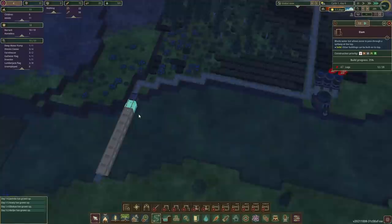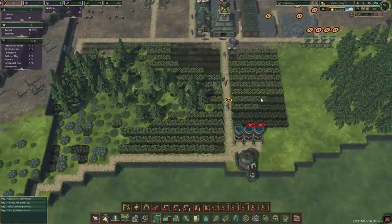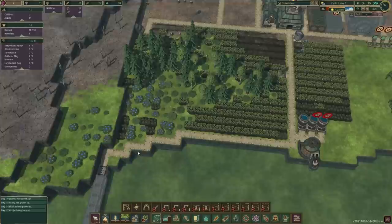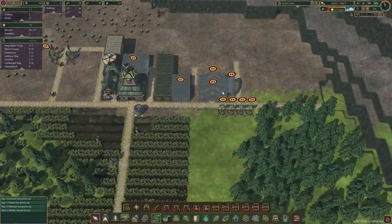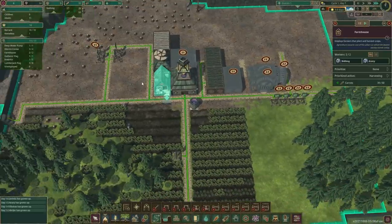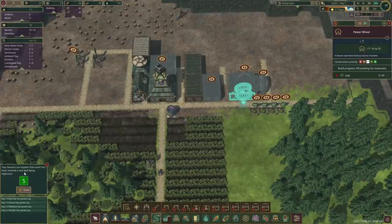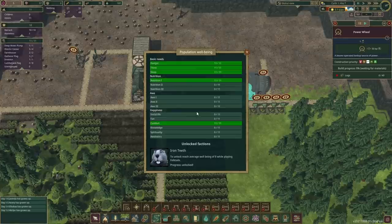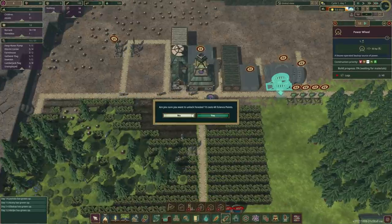You guys are still building the dam — I don't think they know that the drought is gonna be here in a day. Sorry guys, there's probably no point building this right now. Is there anything else you might want to build? Well, we've got 60 science points almost. The beavers are happier than ever — you have reached a new well-being of five. Interesting. Comfort and nutrition. And there is 60 points over there — we can unlock the forester.